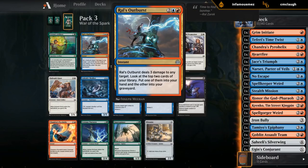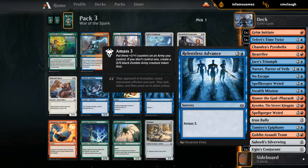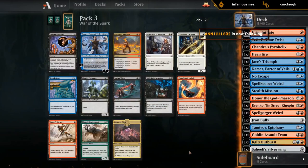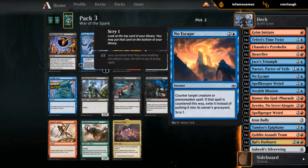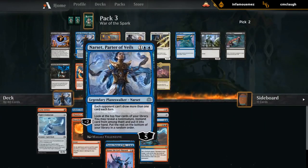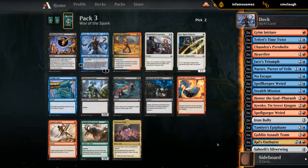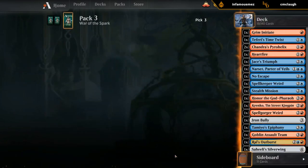Raul's Outburst is probably one of the best cards we could have hoped for — slam dunk. Other cards we'd hope to wheel: Pyrohelix, and I wouldn't mind an Advance, especially if we can curve Honor into Advance and have a 4-4 token attacking. Skulker will make the cut as well. I'm going to take the Outburst. Second pick: second Narset isn't bad since Narset synergizes with itself — we can find additional Narsets with Narset. But there's also another Pyrohelix. We do have a lot of card draw already with Narset, Tamiyo's Epiphany, and JSS Triumph. I don't think we need another Narset, so I'll take another Pyrohelix instead.